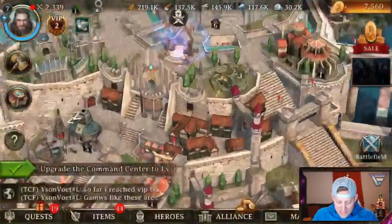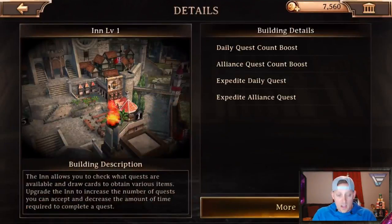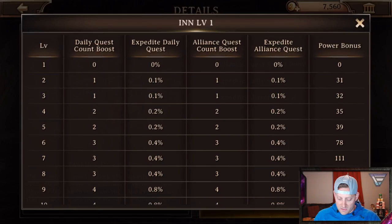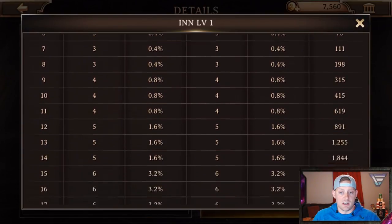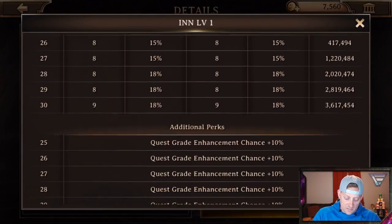We want to go to the inn. What could the inn be for? The inn allows you to check what quests are available and draw cards to obtain various items. Upgrade the inn to increase the number of quests that you can accept and decrease the amount of time required to complete a quest. And you have your details over there on the right hand side with some in-depth statistics and upgrades, seeing what it looks like at all the different tiers.